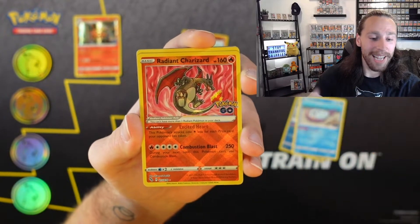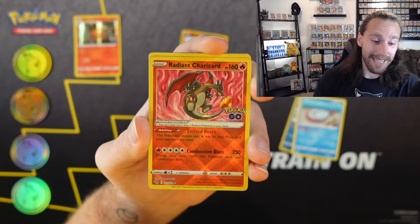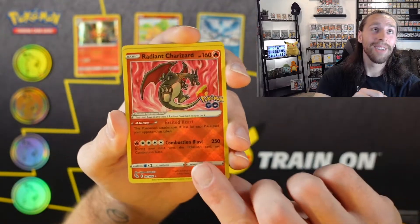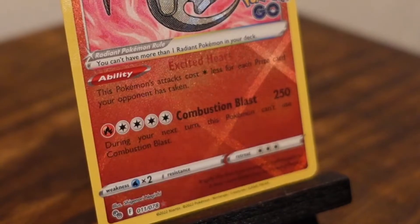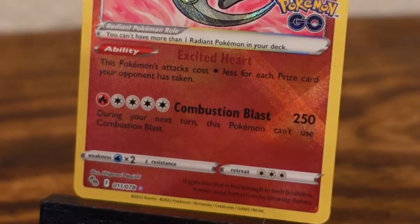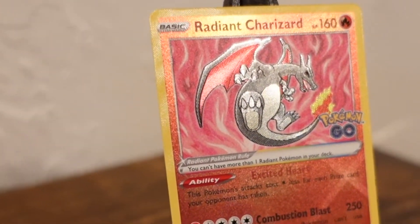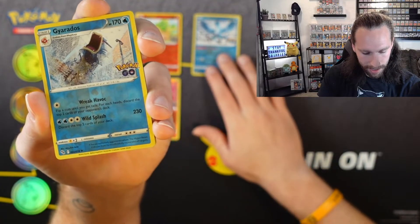We already got the Charizard — that is what we needed. I've been wanting to play this in a deck. That is exactly what I was looking for. Oh my goodness, that is what I wanted! Now I need the Blastoise — if I get the Blastoise I'm going wild. Not only am I happy to get the Radiant Charizard because it's such an awesome and collectible card, but it's also really great in the TCG. It has the ability Excited Heart: this Pokemon's attacks cost one colorless energy less for each prize card your opponent has taken. You have Combustion Blast for 250 damage for one fire and four colorless, but during your next turn this Pokemon can't use Combustion Blast. So Radiant Charizard is not only very collectible but it is extremely playable and probably one of the best single-prize attackers in standard format today.